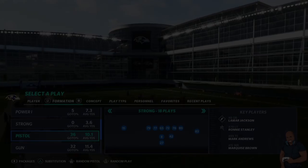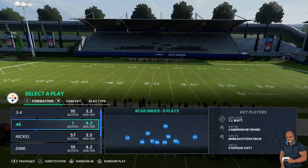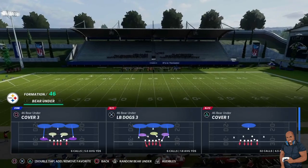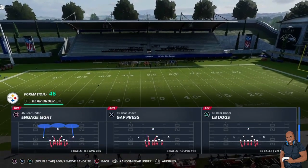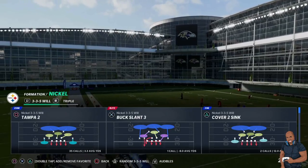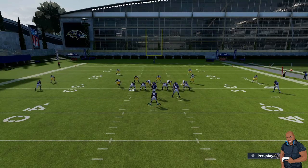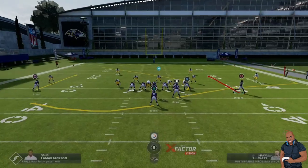First things first — in Madden, every defensive scheme has a tell. It doesn't matter which formation a team comes out in Cover 2 with. When you come to the line, the easiest way to identify a defensive coverage is motion. Once you motion, if anyone except that corner goes with that offensive player into the slot, it is very likely zone coverage. The safeties did not move, but let's take for granted we know it's Cover 2.